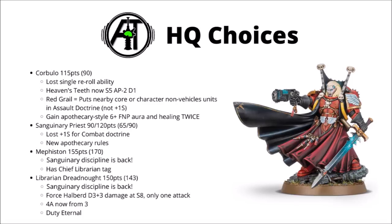Finally, we come to Mephiston and the Librarian Dreadnought, both of whom are very glad to get Wings of Sanguinius and Quickening back. Mephiston is at 155 points, has the Chief Librarian tag, and is pretty much unchanged since 8th edition — Strength 10 in combat with AP-3 and D3 damage, Toughness 5 with 6 wounds and a 5-plus Feel No Pain. The Librarian Dreadnought has gone up just a few points but gained Duty Eternal for that, and also gained one additional attack going up to 4 from 3, though he can only make one of those attacks with his Force Halberd — Strength 8, D3 plus 3 damage. Between Quickening and Wings, he still has an absolutely whopping 27-inch average charge range threat.